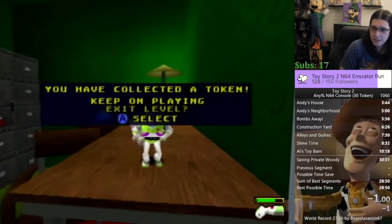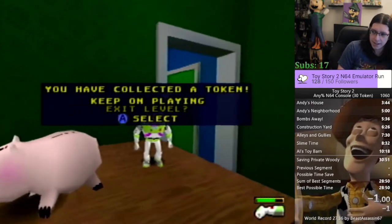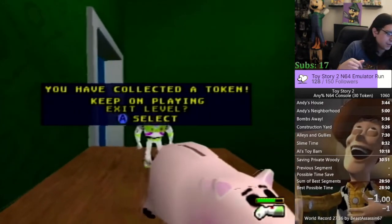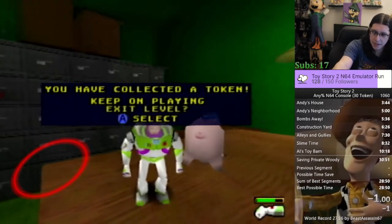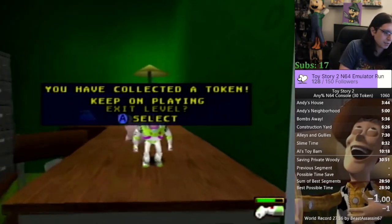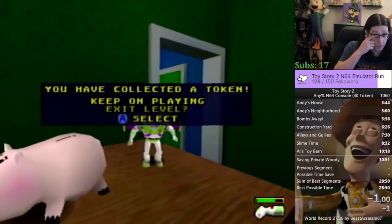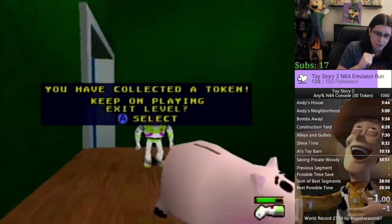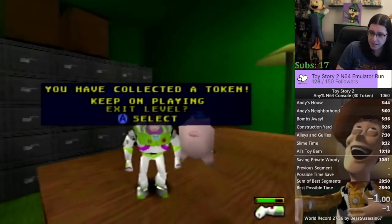A lot of people don't realize this, but you can move once you hit exit level. So I touch the coin and I don't jump off — I don't double jump off the table until I'm up against the corner of the table, then I double jump off. You can move while he's charging up to exit the level.